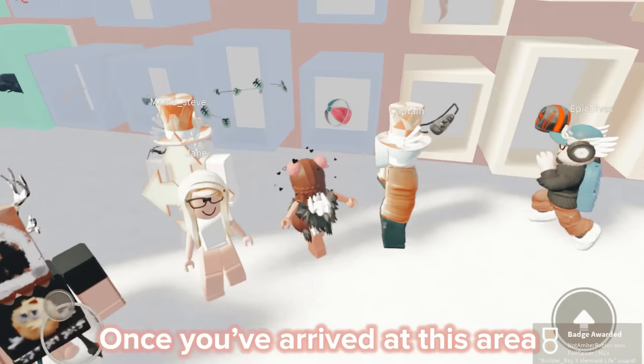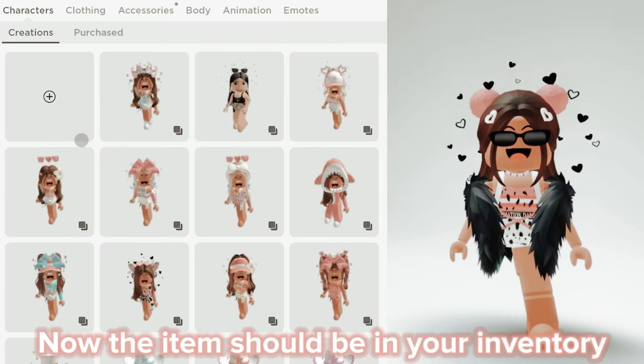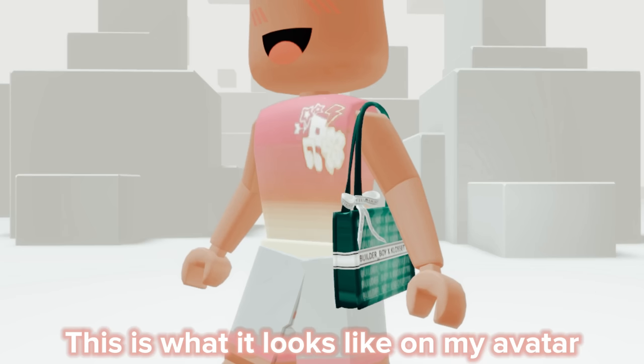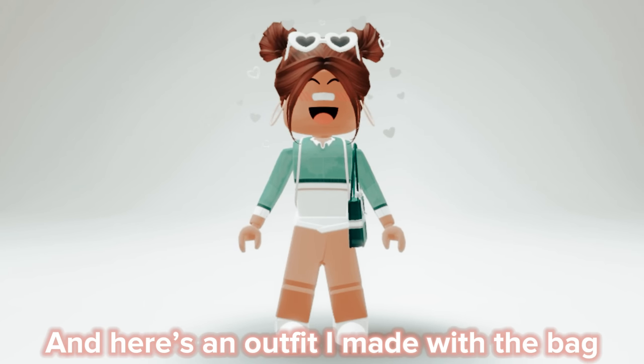Once you've arrived at this area you should get a badge, and the item should be in your inventory. Here it is — this is what it looks like on my avatar, and here is an outfit I made with the bag.